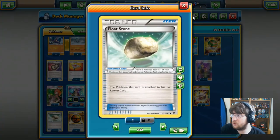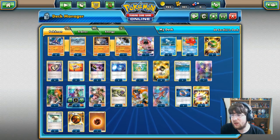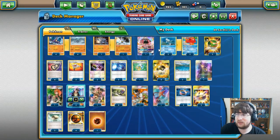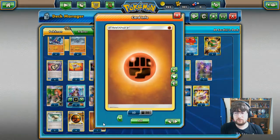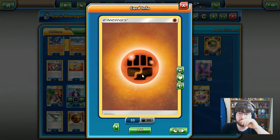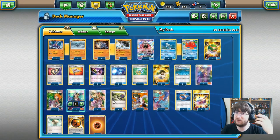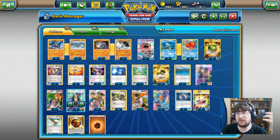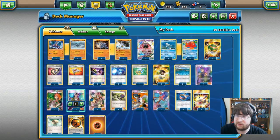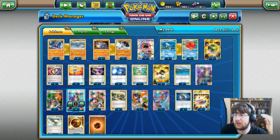We are running Float Stones in case Remoraid or Tapu Lele gets into the active position, since we can't attach Strong Energy to them and need to get them out. Lastly, we run one basic Fighting Energy — just one — so we have the opportunity to flow without needing a Special Energy. But honestly, the majority of the time we will be running those Special Energies with the Special Charges to keep ourselves flowing. That is the deck.